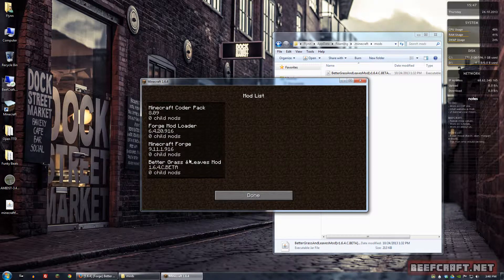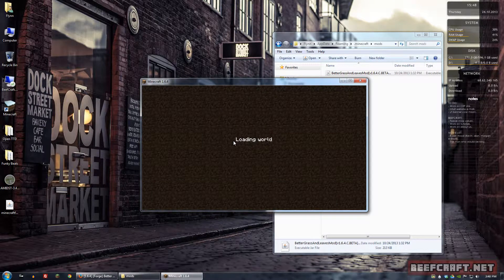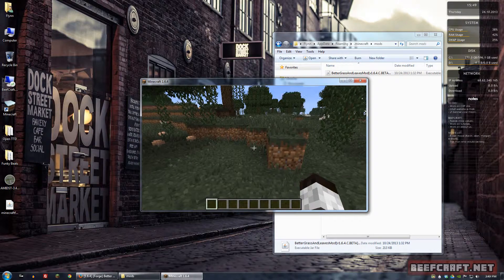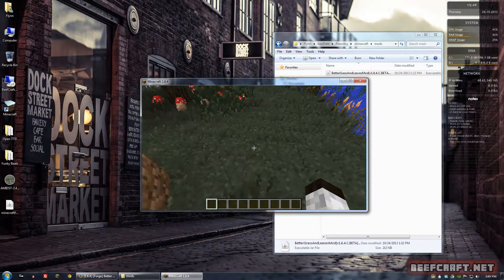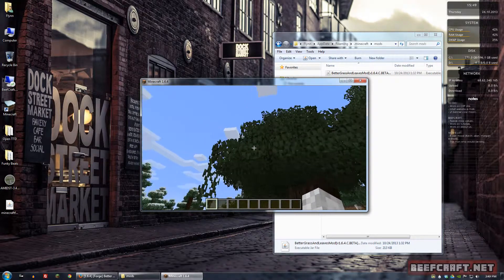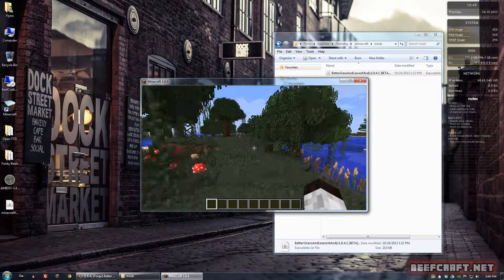If we go to mods, we can see that Better Grass is there. It should be working, so let's just double check. We can see that it worked — we have a little grass moving textures, and the trees have some extra fuzz around them. So the installation worked.